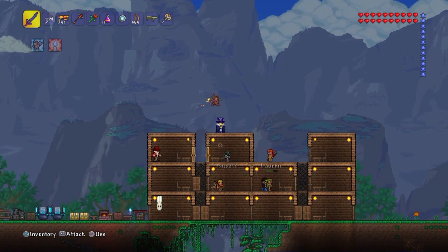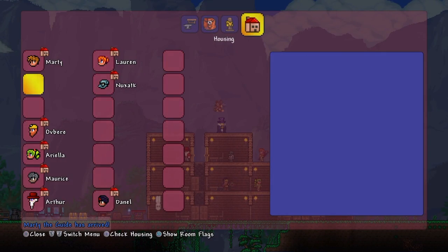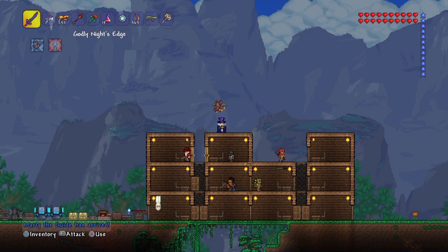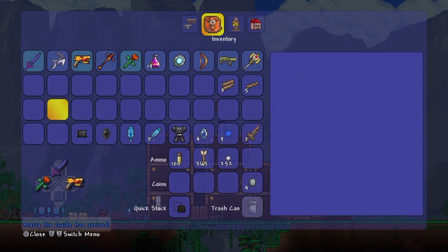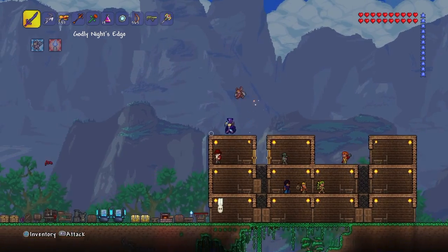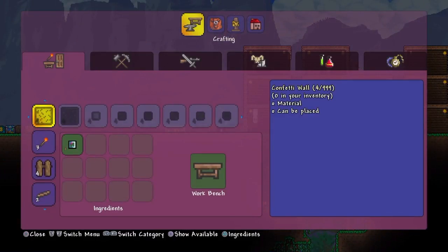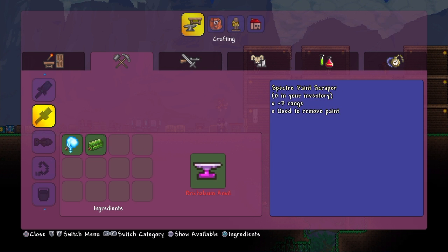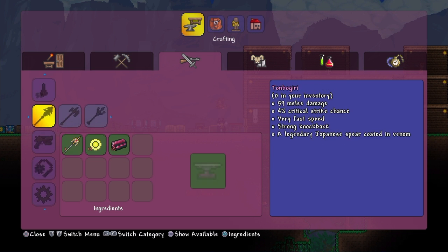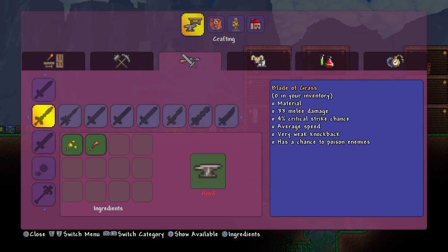It was just a blood moon and yeah, most of my NPCs died. My friend has gave us two Broken Hero Swords. Now if y'all know what the Broken Hero Swords are for, they are to make some really OP stuff. And I'm pretty sure you have to use a special crafting table to make these items.